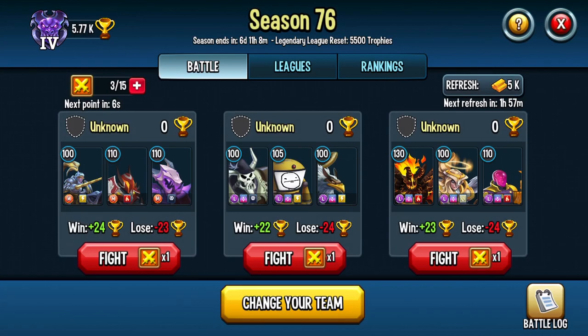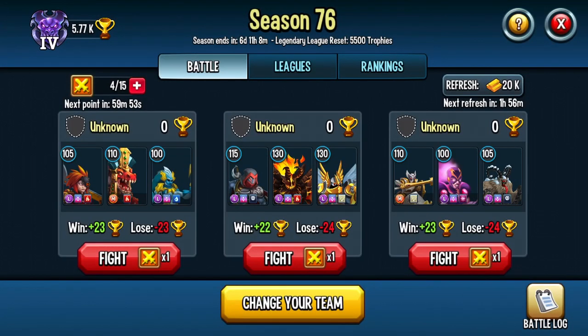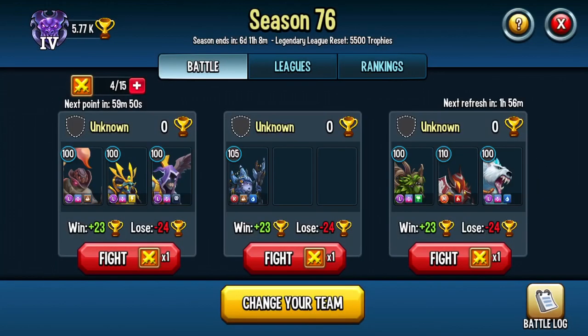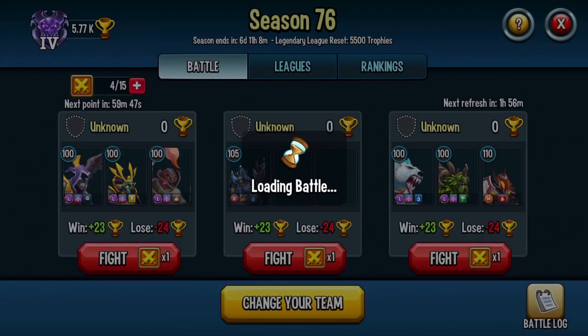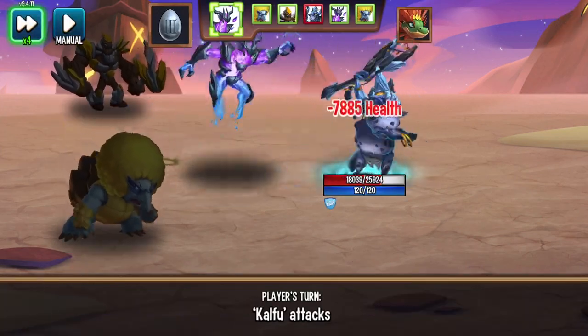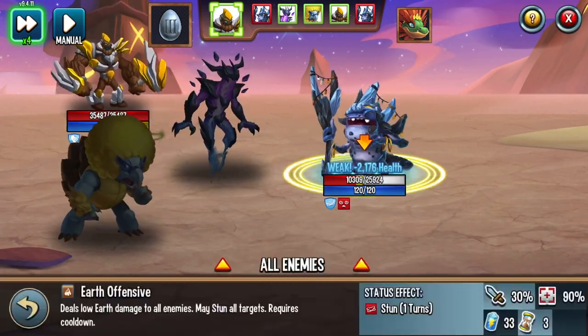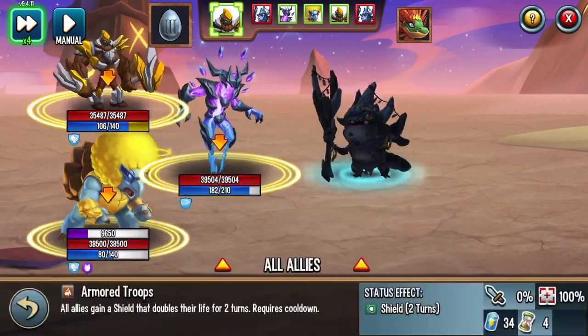These monsters at level 100, 110, 130 are a lot harder to battle and defeat. So right now we're just going to refresh. Make sure that you can refresh, and don't attack unless you're sure that you will win. Right here I can attack this guy because he's level 105 and he's a rare — it doesn't matter that he's a higher level, he just isn't 30 levels higher than me and he is a weaker type of monster.